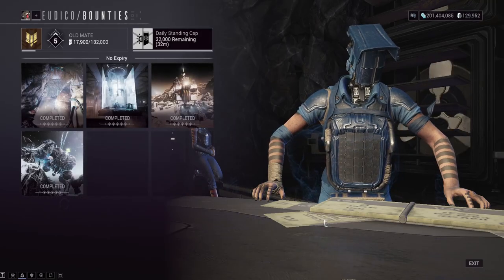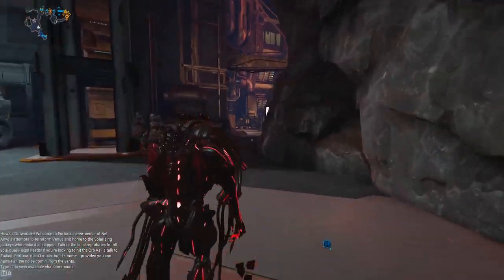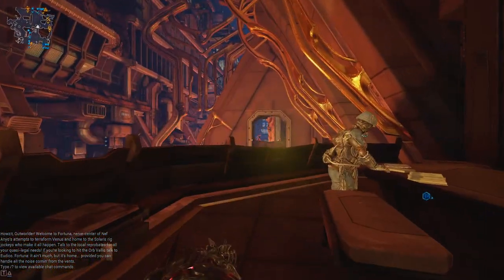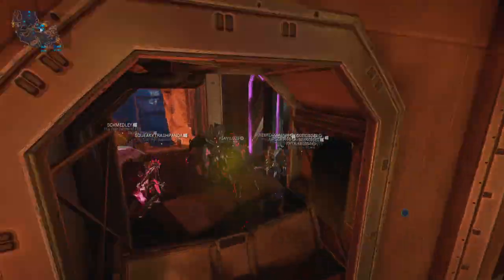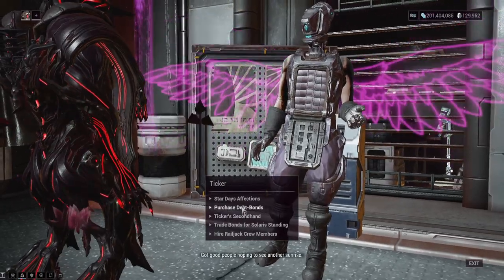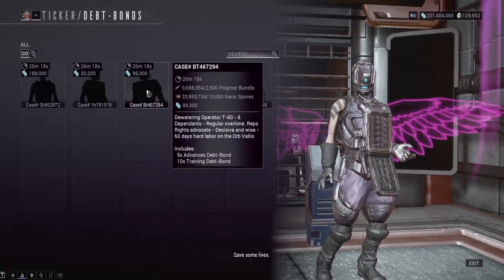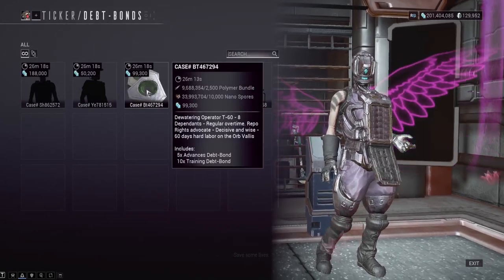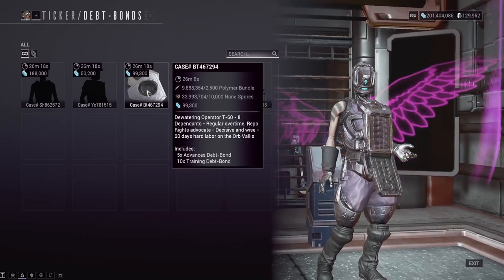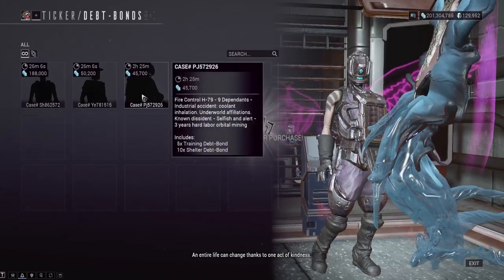That's going to be your main places to get debt bonds. You have limited ways to get them. You technically can buy them from Ticker — let's see if I can make it over there without being overwhelmed by dialogue. Technically you get them from Bounties and Profit Taker, but you can also buy them from Ticker for resources. For example right here: give Ticker 10,000 nanospores, 2,500 polymer, and 99,000 credits for advanced and training debt bonds. Probably a fine enough deal, and these do rotate throughout the course of the day.